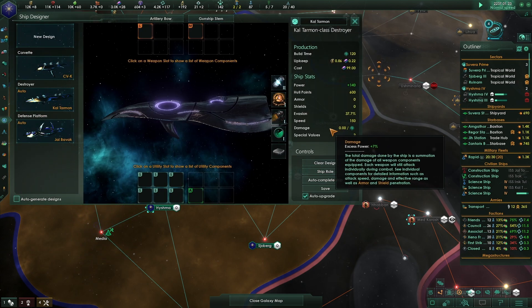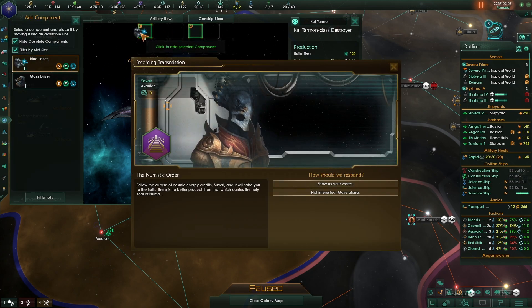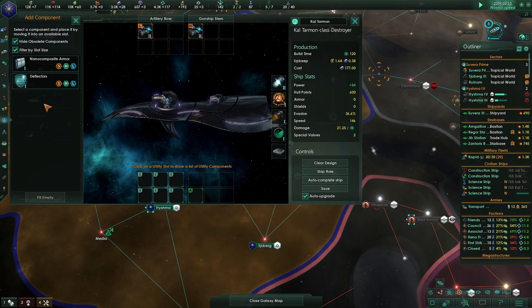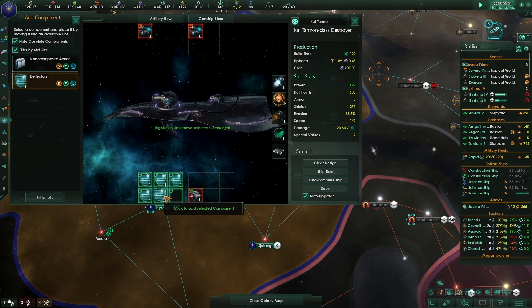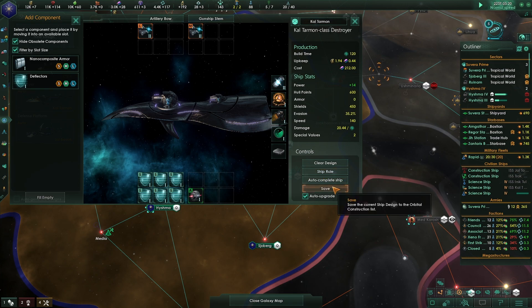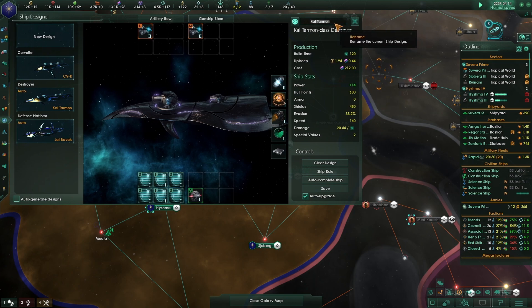I really want to get plasma weaponry before building more ships to fight the Stellarite Devourer. Not interested in what the Numistic Order is showing us. Let me save this destroyer design - I'll call it that - because even though it's not doing plasma right now, it's going to in future.